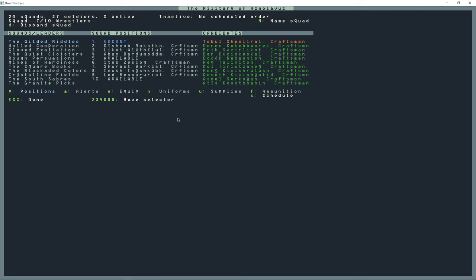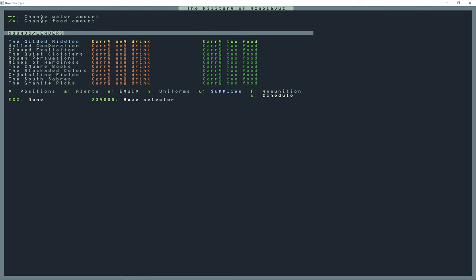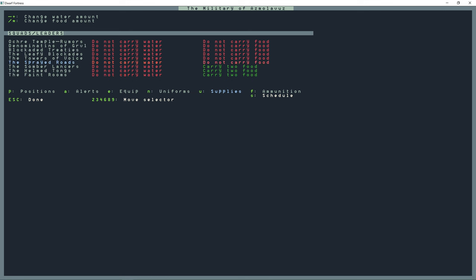Now I'm going to go to supplies — press U. With the minus key I'll tell them 'do not carry water,' and I'm going to do that for all the squads. If they were going to go on a mission outside the fortress, I would switch this to 'carry water' beforehand. With the star key I'm going to have them not carry food either. Now all the squads are not carrying food or water.